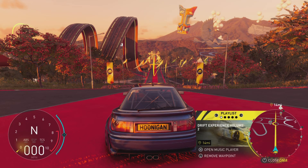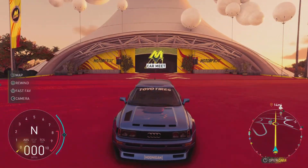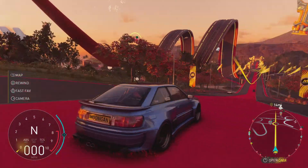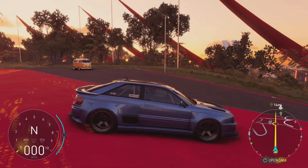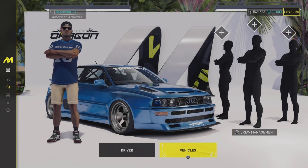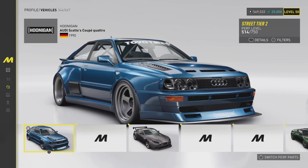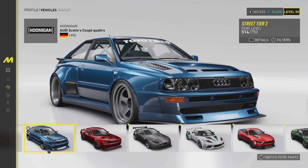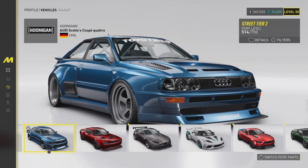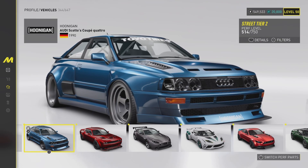Ladies and gentlemen, welcome back to another video. This is BT Plays here and today, as you can see, we are on the Crew Motor Fest and we are testing out a somewhat new vehicle. It's the Audi Scotto's Coupe Quattro Edition and it is a Hoonigan vehicle. Let's just get straight into it.